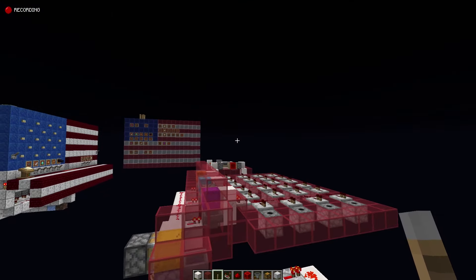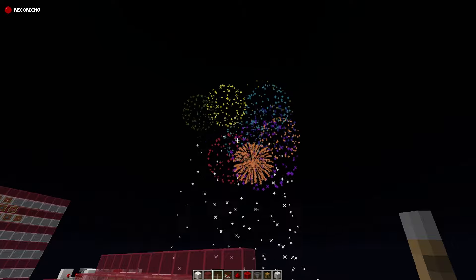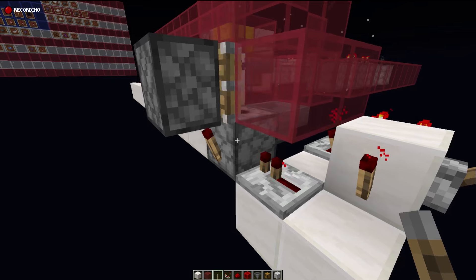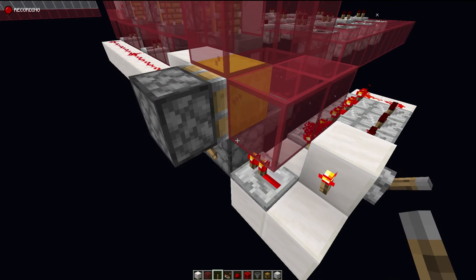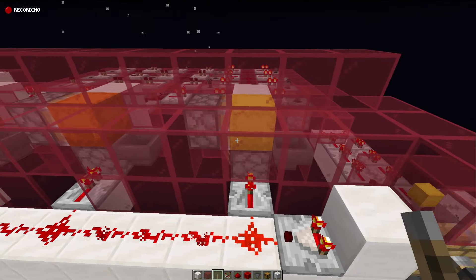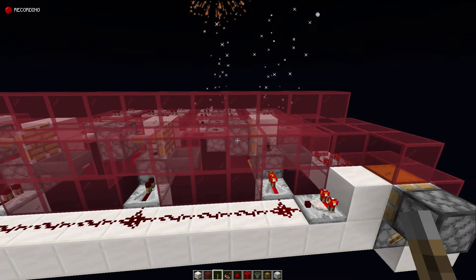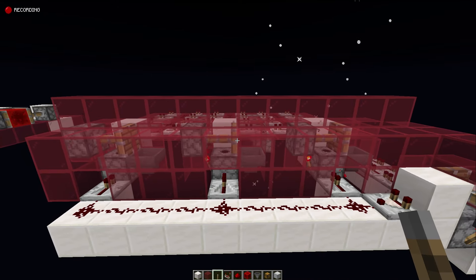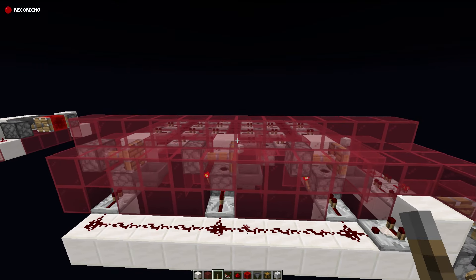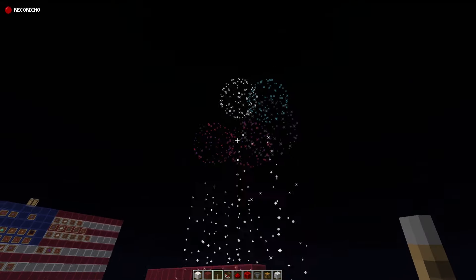Let's turn this on and see what it looks like in action. Look how beautiful that is — all those different colors! We're basically placing and breaking shulker boxes to get random signal strength, with different item counts in each one. You can see it's super random: sometimes only one activates, sometimes two, sometimes nothing — and you can customize that to your needs.